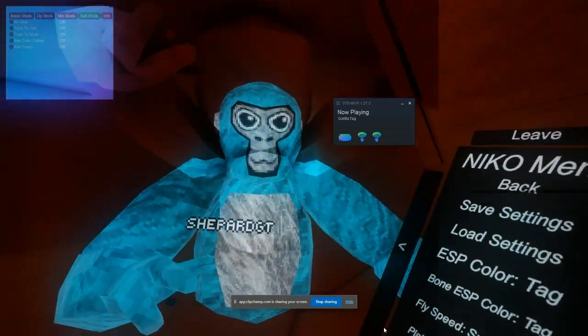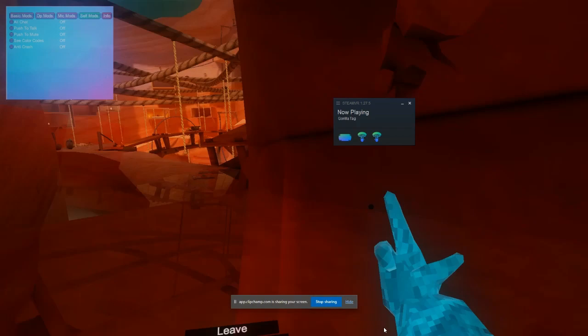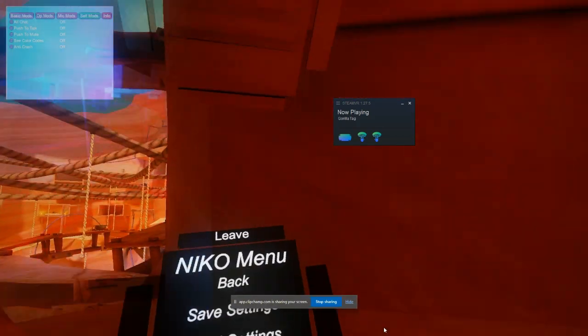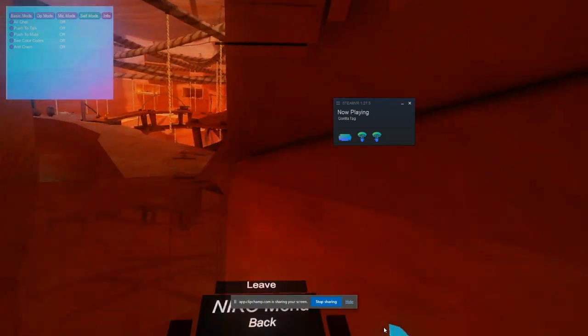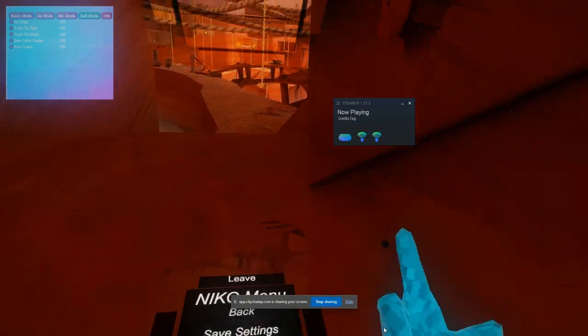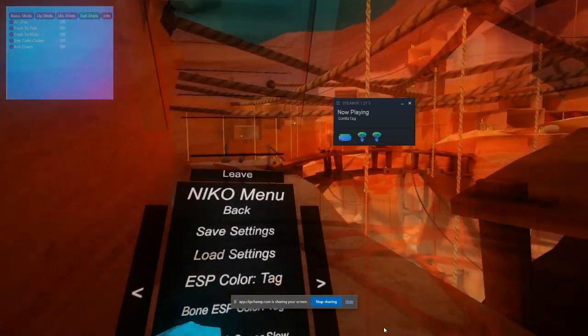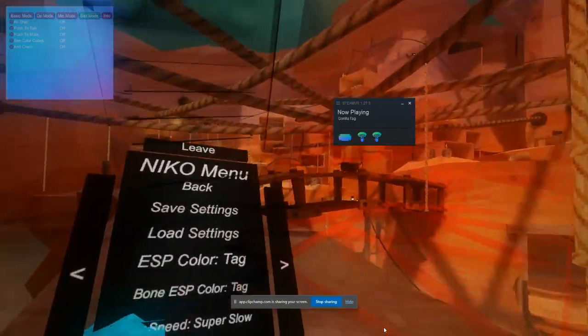Settings — this is just settings. Let me put this in first person. So we have load settings. Once you press save settings, it'll save all of your settings. Save settings will just save your settings, and then the next time you use it, you can press load settings and load those settings.